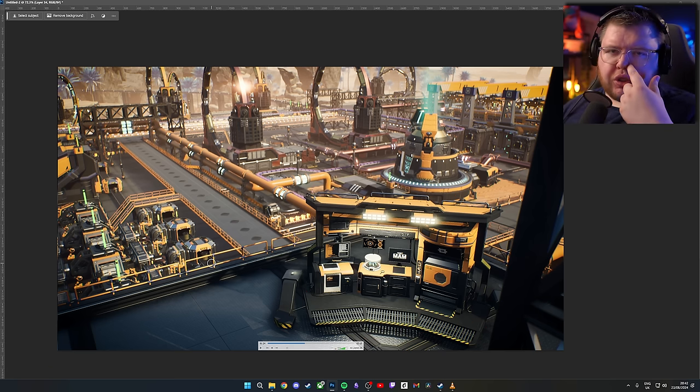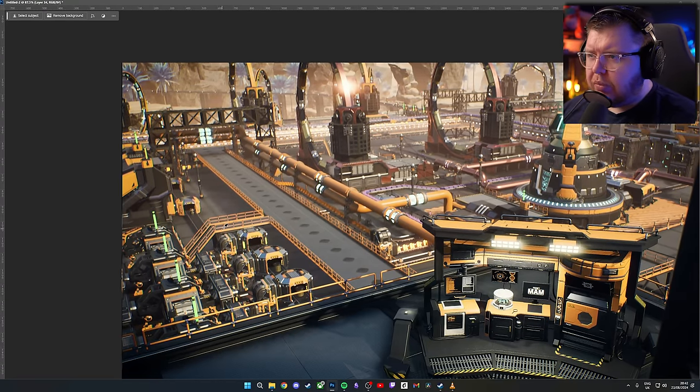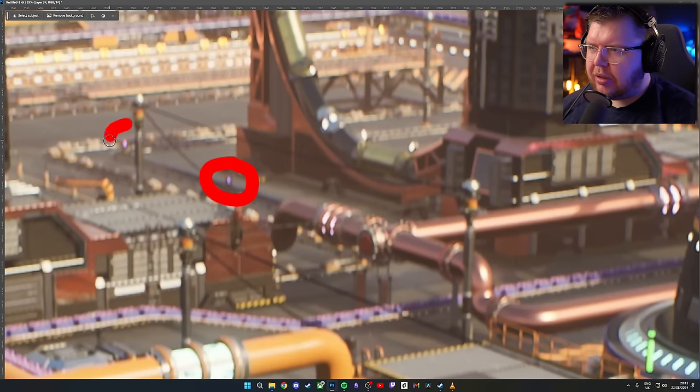Down here we have caterium going into assemblers, particle accelerators, another one, and the quantum encoder with an output of what I'm calling the pepto-bismol. The triangle prisms are also going into the quantum encoder along with the blue liquid. So blue liquid, quartz, and these triangle prisms are all going into the quantum encoder to make the pepto-bismol and this cube-looking item — which we saw in the 1.0 trailer moving along the belt.